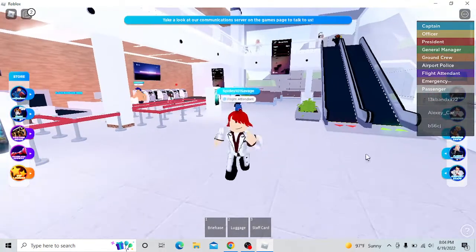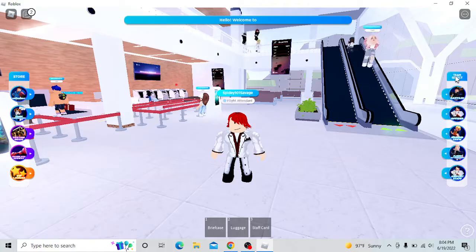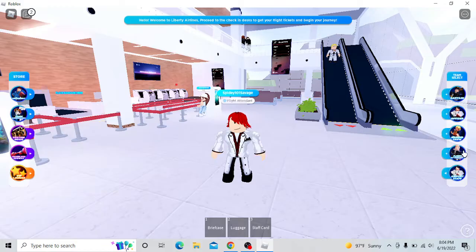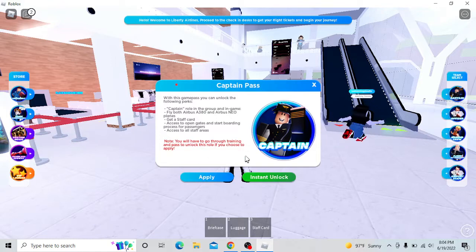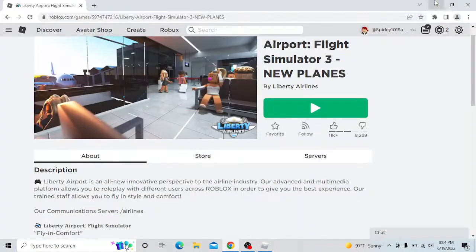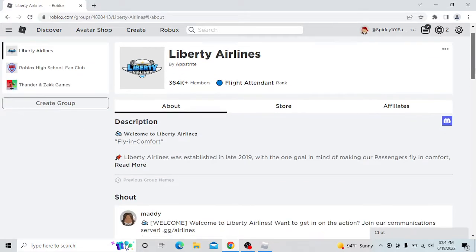The first thing you want to do is look at the right-hand side of the screen where it says 'team select.' You have captain, officer, ground crew, flight attendant, and airport staff. In order to apply for any of these jobs — it's going to say 'apply' in this little pop-up box — you're going to have to be in this group right here: Liberty Airlines. This is a requirement. In order to get any of the ranks, you have to be in this group.